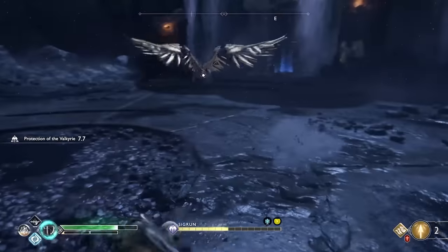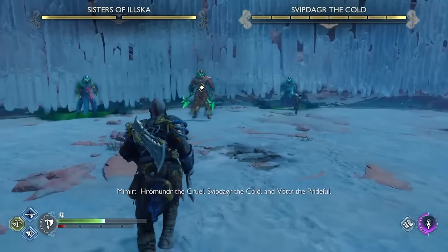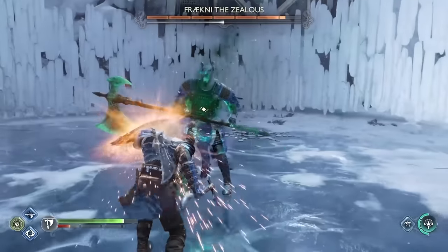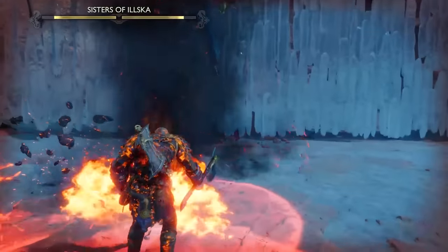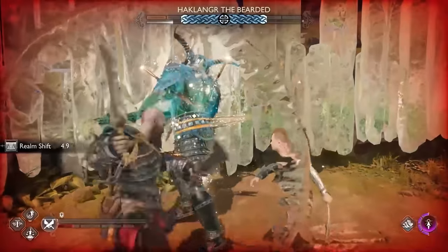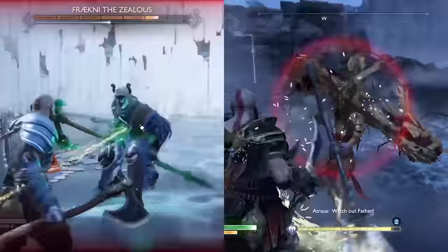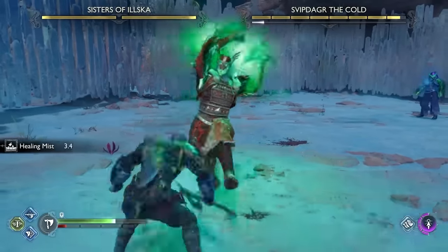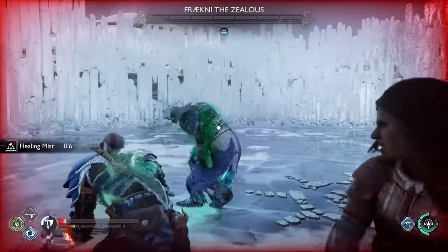Unlike the Valkyries, who all had a few different attacks but were otherwise mostly the same, the Berserkers can be wildly different in both appearance and fighting style, so you never really know exactly what you're dealing with. Perfecting your parry is pretty much the most essential thing to beating them, because it only takes a few good hits to kill Kratos, and these guys are really aggressive. Thankfully, the combat feels a lot more responsive in Ragnarok compared to God of War 2018, so while in many ways these fights are tougher than the Valkyrie battles, you won't struggle with the controls as much. But if you're looking for the ultimate challenge in the game, seek these guys out.